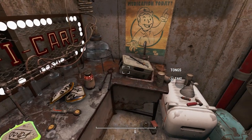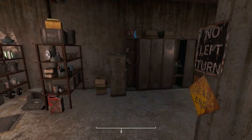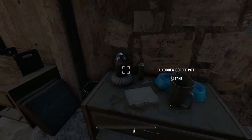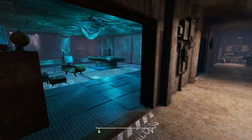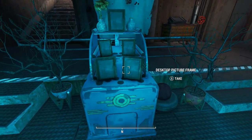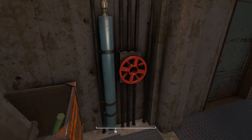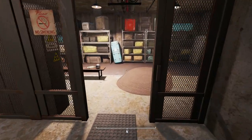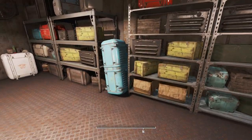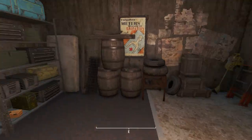There's a Nuka grenade, glowing blood pack, RadAway, stimpaks — like little posters on the wall too. It's actually a big space; a lot of home mods cram their stuff in too much, but this one does a good job of spreading things out. There's a cool little living room with a pool table and picture frames. There's also a storage room with lockers and containers where you can store whatever you want.